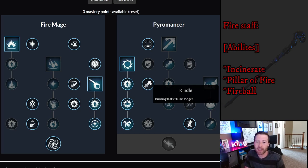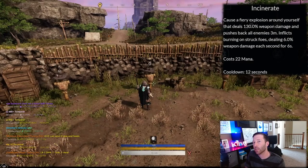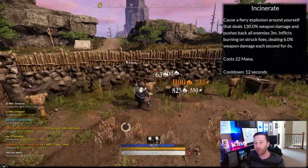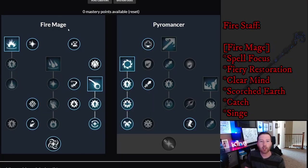We want Kindle to make burn last 20% longer — a couple extra seconds gives extra damage. Then Combat Speed: when you activate a fire staff ability you gain 10% haste for five seconds. This is very useful — you can throw Incinerate around you or a Fireball and get haste to run away from mobs faster. That covers the Pyromancer side; now we're starting the Fire Mage side.